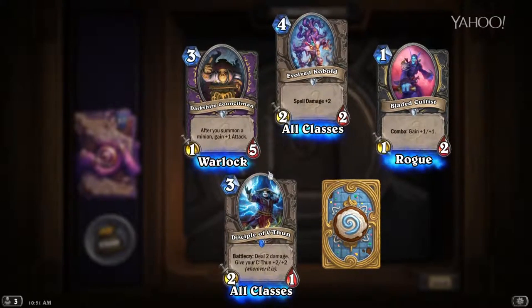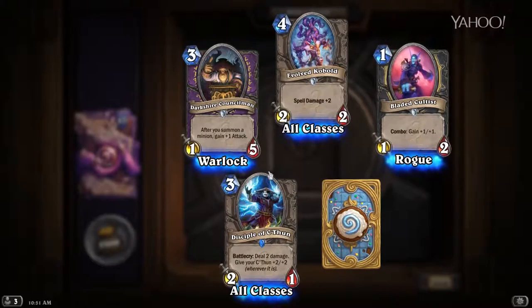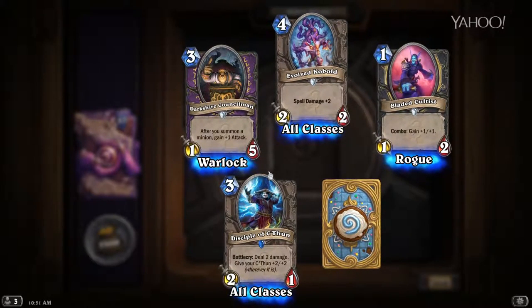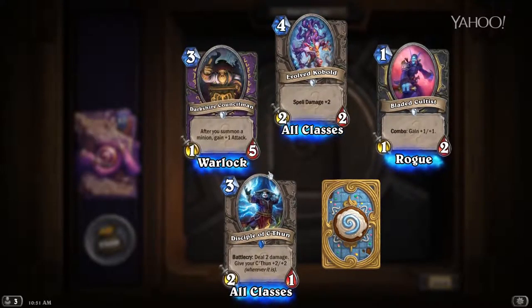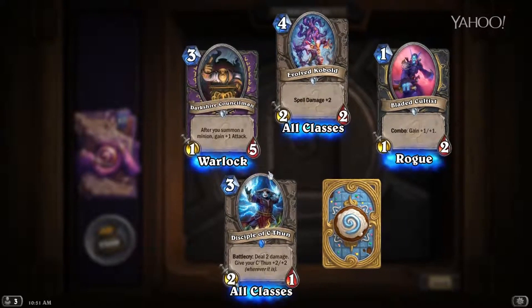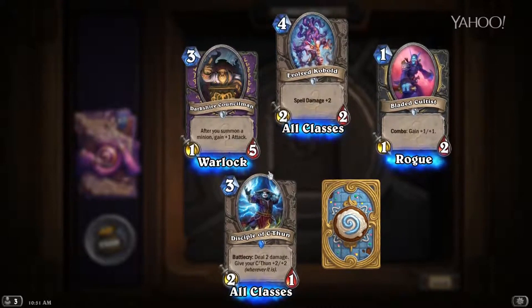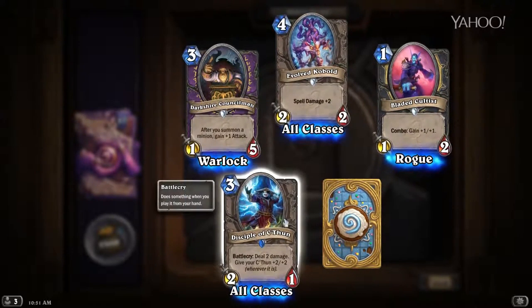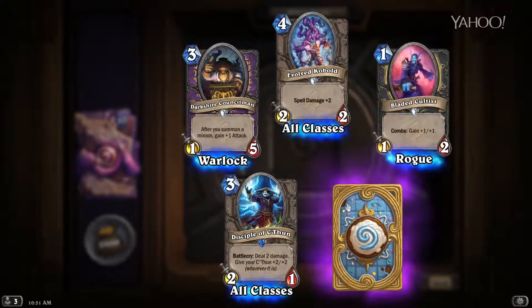Our rare for the pack is Disciple of C'Thun — three mana for a 2/1. It deals two damage when it comes into play and gives your C'Thun +2/+2 wherever it is. Any minion that comes into play and does damage is solid. It's three mana for a 2/1, which isn't great but not terrible either. It's a C'Thun card, so it depends on how heavily you're going into the C'Thun thing.